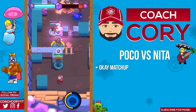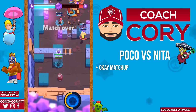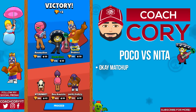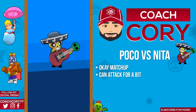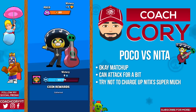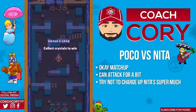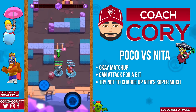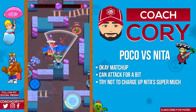Poco versus Nita: this is actually a fairly even matchup. Poco outranges Nita slightly and they have very similar damage per attack, but Nita has a much faster reload. You can attack Nita a good amount before falling back, but the main thing to keep in mind is try not to charge up Nita's super too much — that's when she's really strong, once she has her bear up and can make a big push and take control of the map or objective.